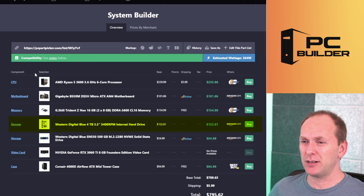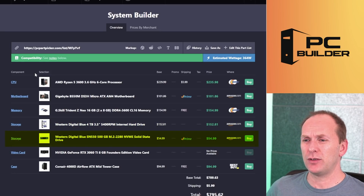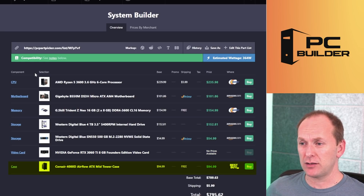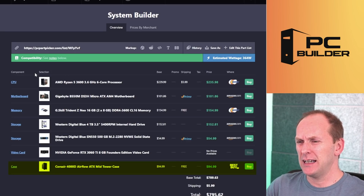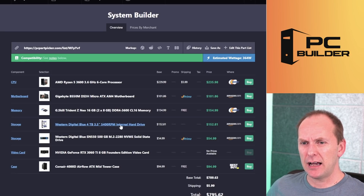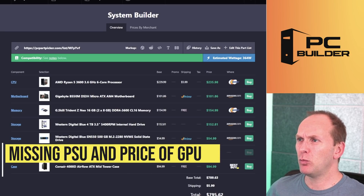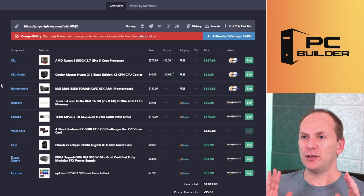They've got four terabytes of hard drive storage for $152 and only 500 gigabytes of SSD storage for $54. They want to get a 3060 Ti and a Corsair 4000D — which is kind of expensive. They wanted to spend $1,500, and they're also missing a power supply. So what would I change here?